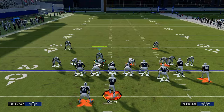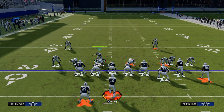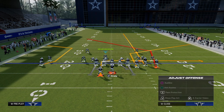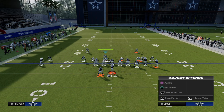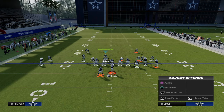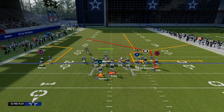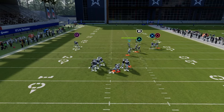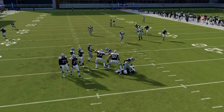Now you see we have this covered shell. This is going to give us a better chance of stopping this route combination. In this case, the running back runs across the middle of the field, so as the user I need to kind of start here, go back down, and we see we play pretty good defense.